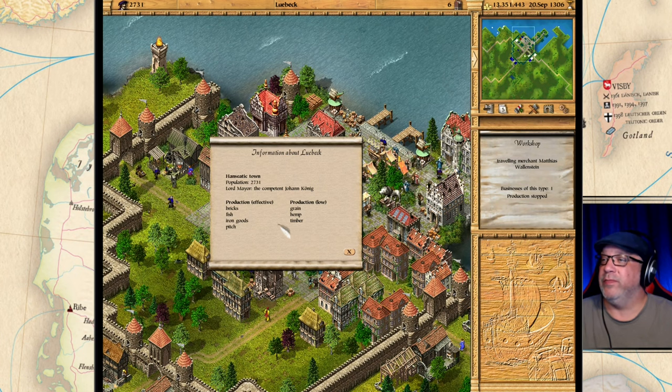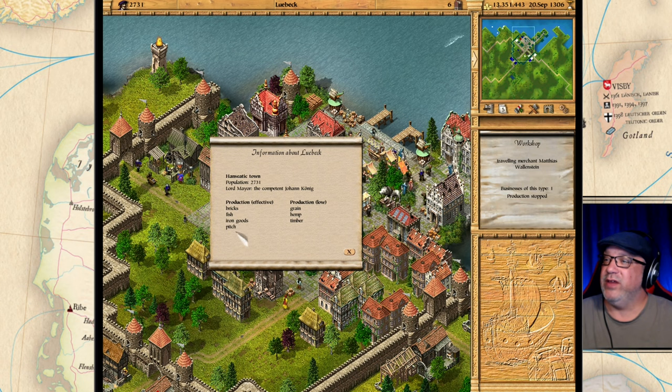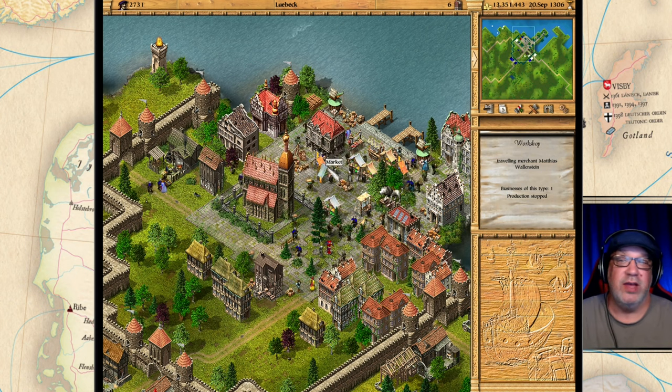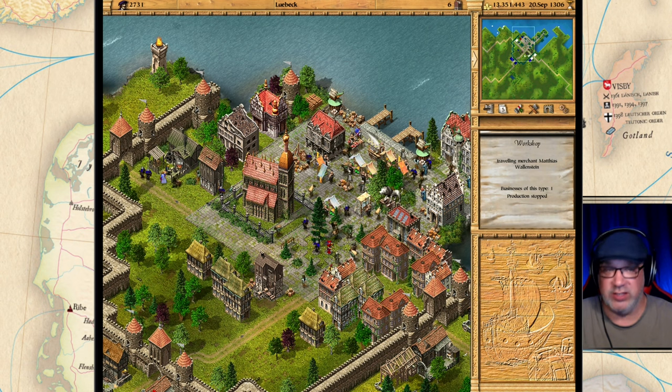You can get timber in Lubeck but you can't get pig iron — you have to import pig iron and then make iron goods. Iron goods is one of the best things you can sell in this game; you can sell a lot of them and I would suggest you pay attention to that.